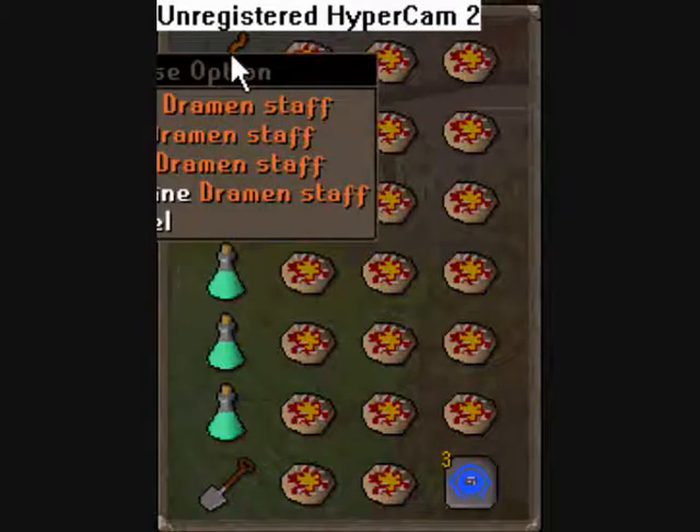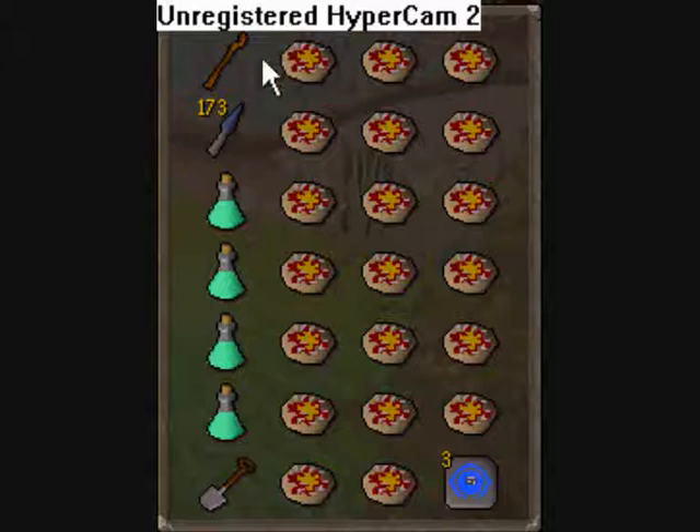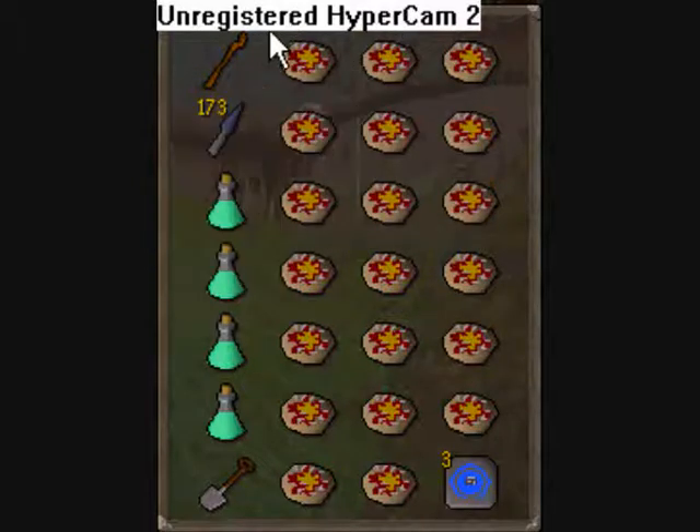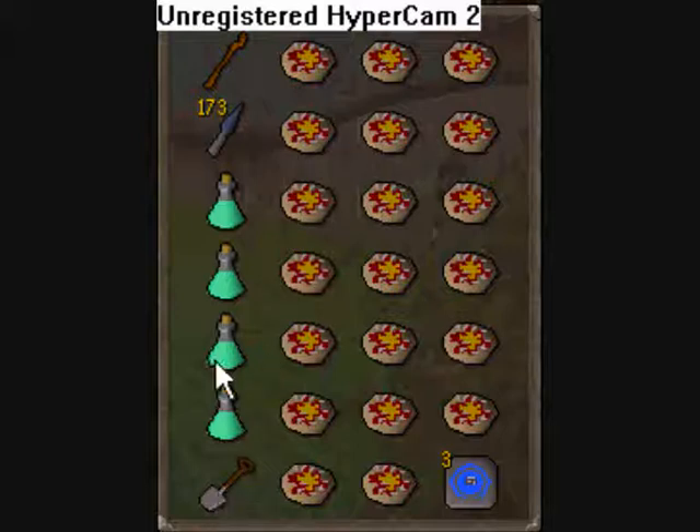Bring a dramen staff to teleport through fairy rings, trophy pizza as food, a weapon for kill count, 4 prayer potions, a spade to dig through things, and a teleport out.